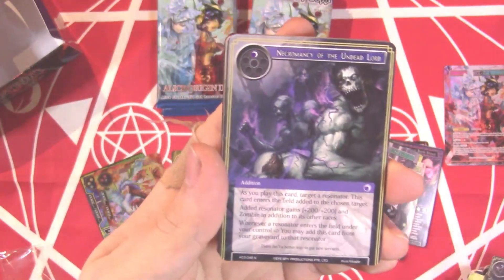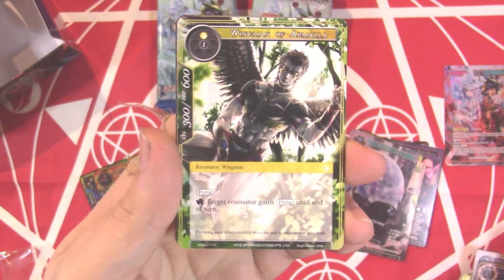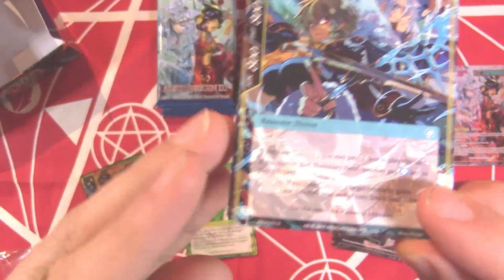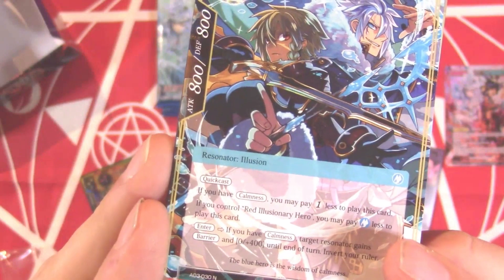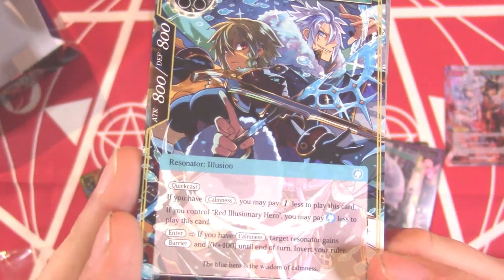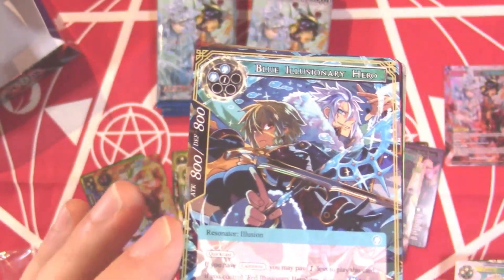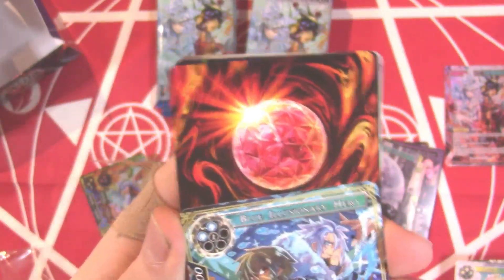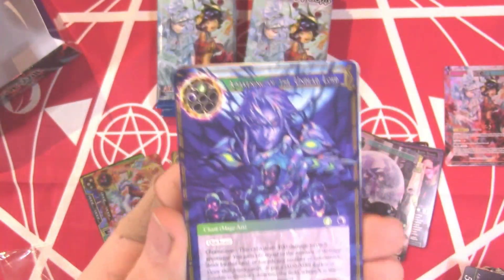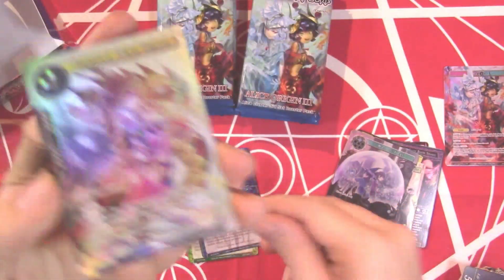Grave Robber, Necromancy of the Undead Lord, Moan of the Dead — that's a new card. Wingman of Armala, Angel of Healing, Blue Illusionary Hero. If you have calmness you can pay one less, and if you control red it's one blue less. On enter, if you have calmness target resonator gains barrier and +400 attack/defense, then invert your ruler. So they kind of go in tandem to flip back and forth on Reflect/Refrain. We've seen Awakening of the Undead Lord, and then a full art Celestial Wing Serif — nice.